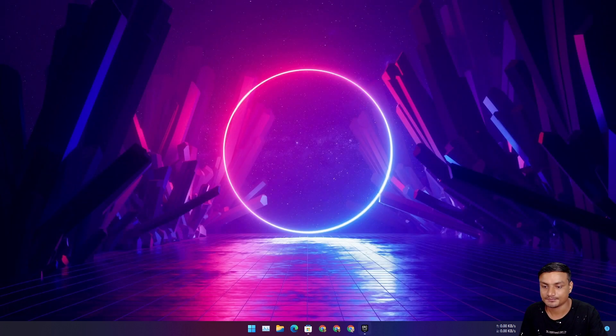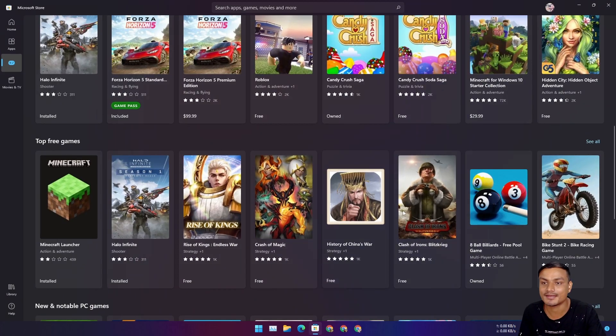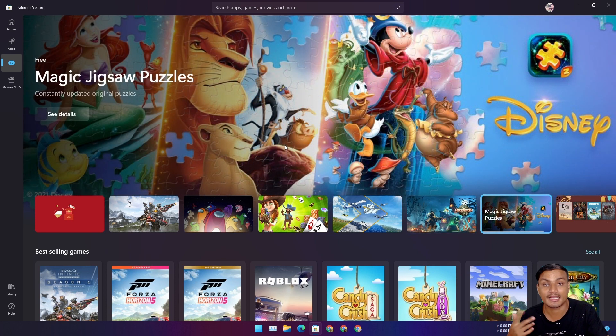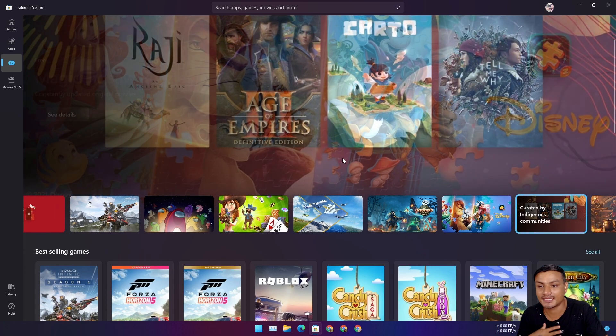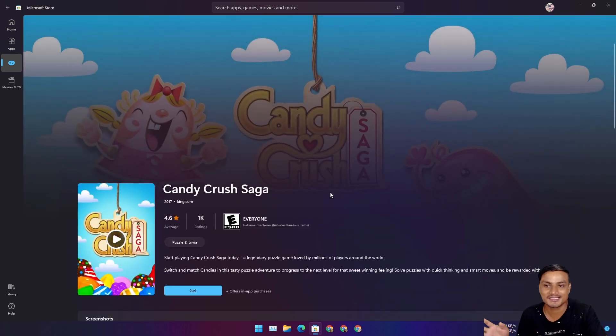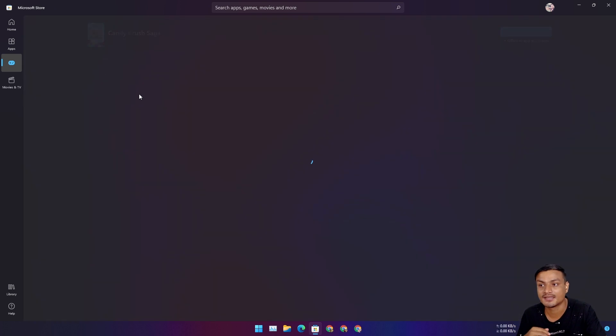Now for the last method. With the release of Windows 11, the Microsoft Store is more open and many developers are publishing apps and games there. There are actually many applications and games available. You can use the Microsoft Store to find some good casual games — like Candy Crush Saga, which you used to play on your phone. It's also available on PC.